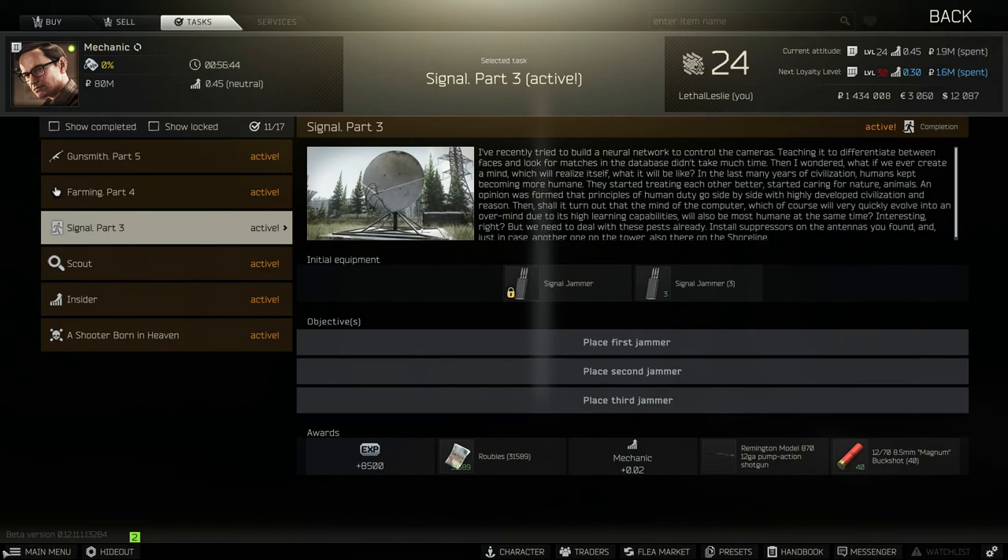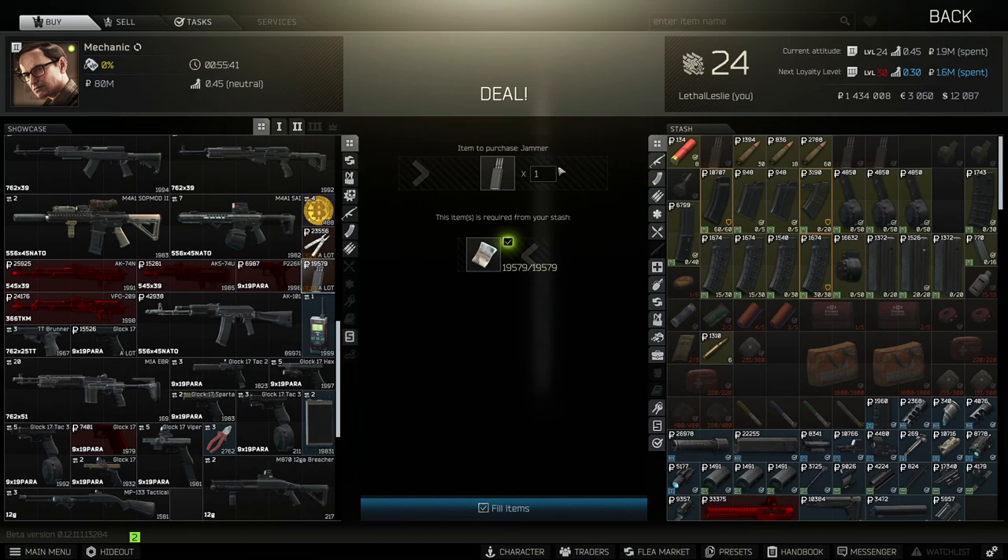What we need to do is place 3 jammers on the map shoreline in 3 different locations. The mechanic actually gives us 3 jammers for the last task we did for him, but if you don't have them, you can buy them off the mechanic at 19,500 rubles each. It's 3 you're gonna need. Let's jump into the map.